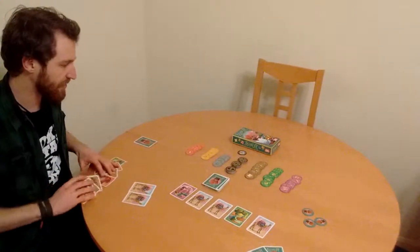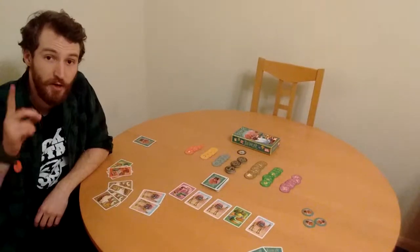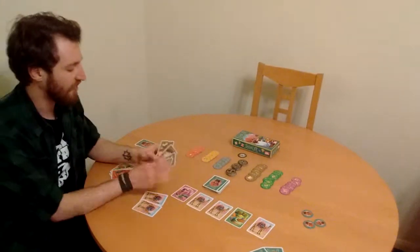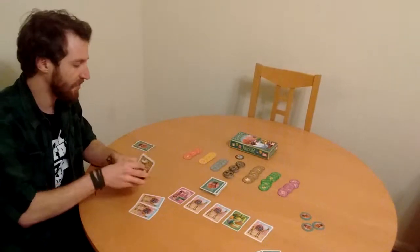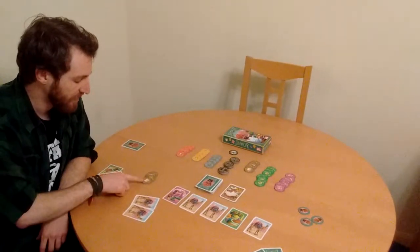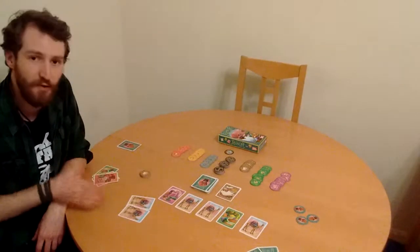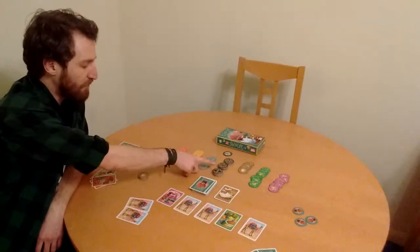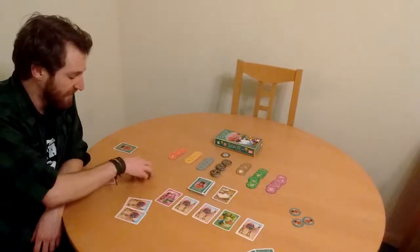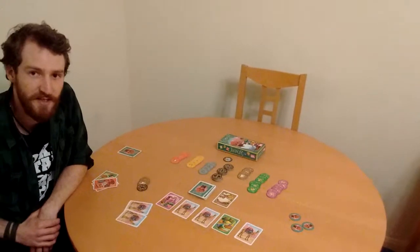When trading goods to the market, you choose which good in your hand you would like to trade in. You can only trade in one good in any one turn. In this case, I will trade in my four leather. In doing so, I add them to the discard pile and I take the first four tokens for leather, starting with the highest value. Also, if you trade in three or more of any one good, you receive a bonus token from one of these piles — three, four, or five. Because I traded in four leather, I get a four bonus tile, and the points for that are hidden until the end of the round.